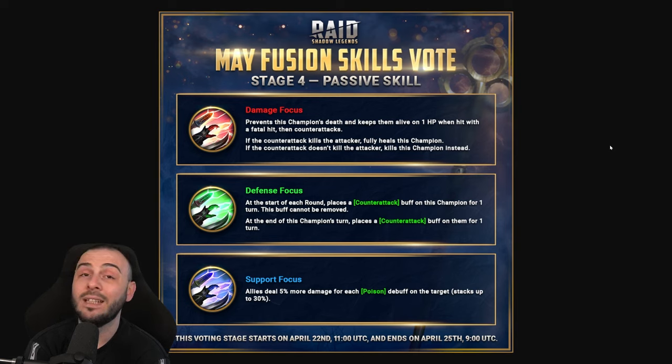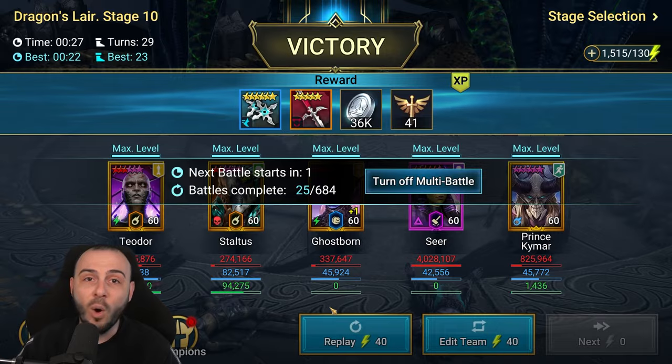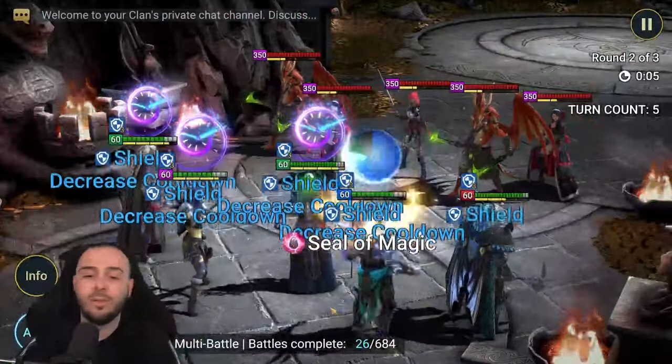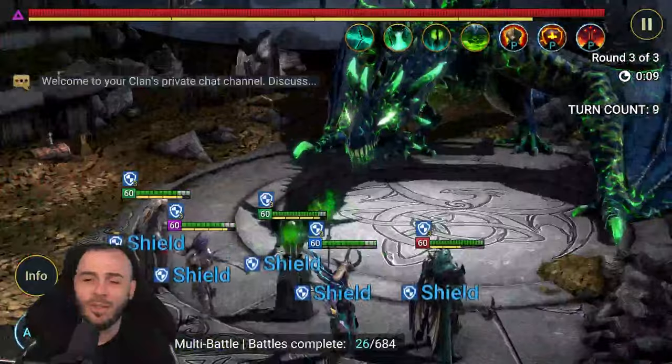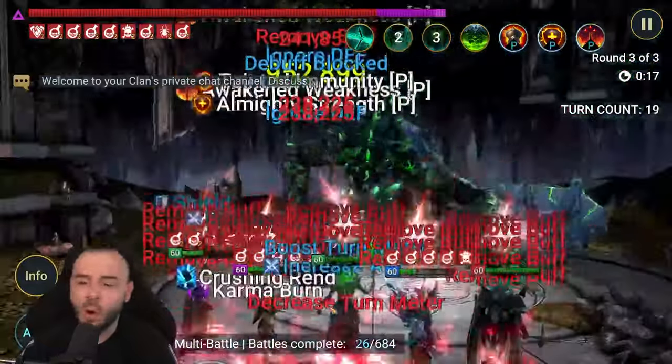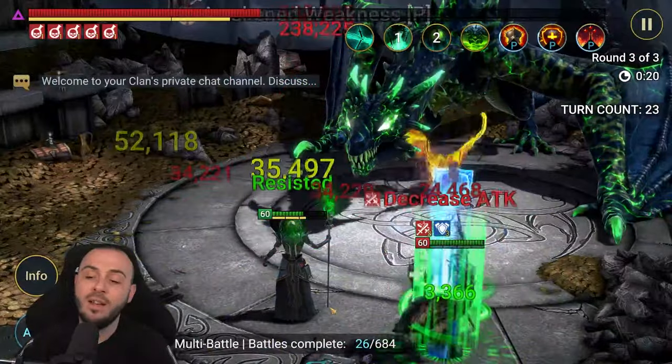I personally prefer the defense focus - every single skill seems very nice. It's going to be very useful for the entire career in Raid Shadow Legends; it doesn't matter if you're early, mid, or late game - he's going to be a massive powerhouse for everybody. I absolutely love the idea of voting skills for a fusion champion, and I'm hoping Plarium does this again many more times. Let me know your thoughts in the comments - do you think it's a great idea to vote for skills and pick what's most unique and powerful?